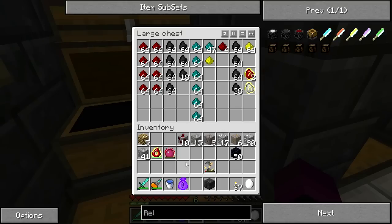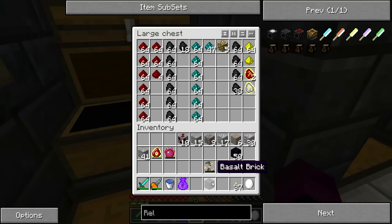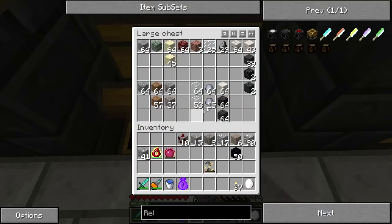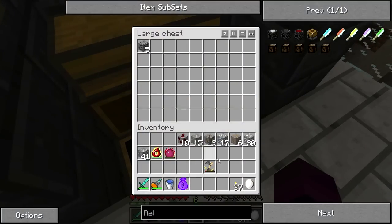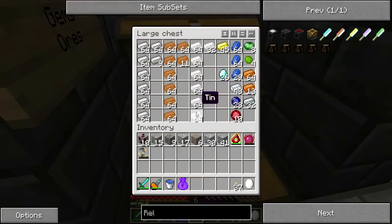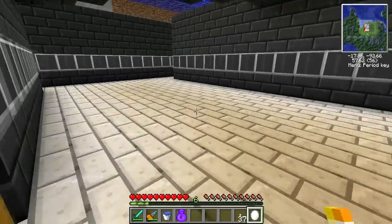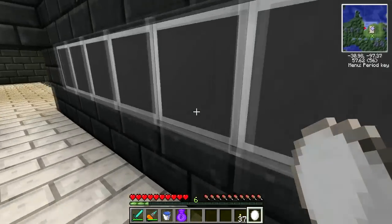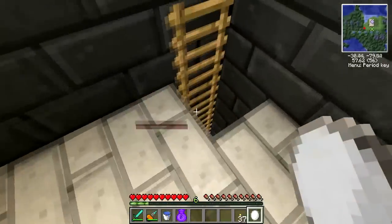Bam! That goes in here, that goes in here. Oh yeah, and my wanders back — I got a new snake egg! So let's go throw this new snake egg down. Hey guys, I've got a new friend for you — this one's called a dart snake!